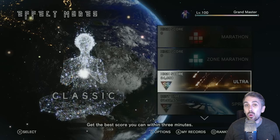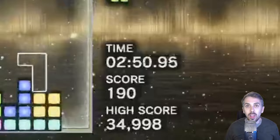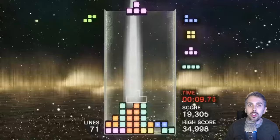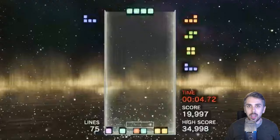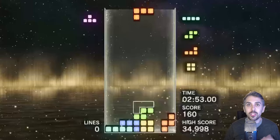So with Sprint out of the way, we now only have one mode remaining: Ultra Mode. Ultra Mode is all about points. To get the double S rank, you need to get 35,000 points or more in 3 minutes. There are two strategies to tackle Ultra Mode. The first is to just go as fast as you possibly can — basically sprint speed for 3 minutes. When I was starting Ultra Mode, I tried this at first, and I was just nowhere close. I couldn't maintain that speed for 3 minutes straight.